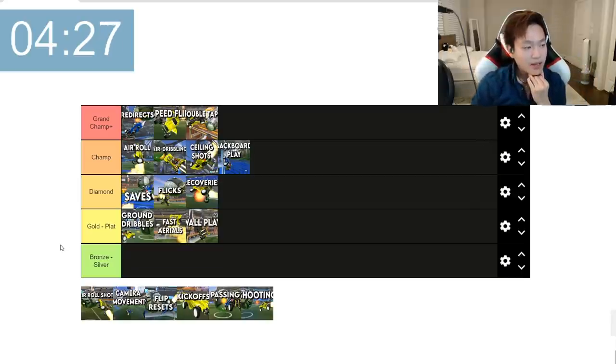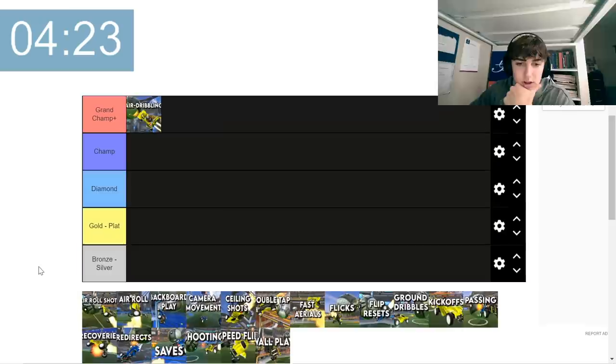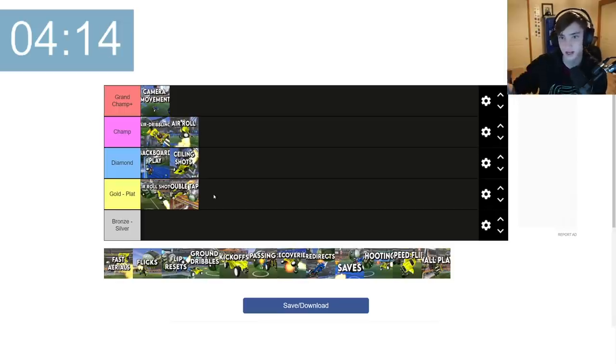Getting more double touch opportunities is definitely more of a GC plus thing. You see it often in high champ, but in grand champ is where it's essential. Double taps have to be grand champ plus. If you're hitting it right above the crossbar and then following it up, that's something you can start implementing at gold to plat, and it's a really essential mechanic you're going to use no matter what rank you are.